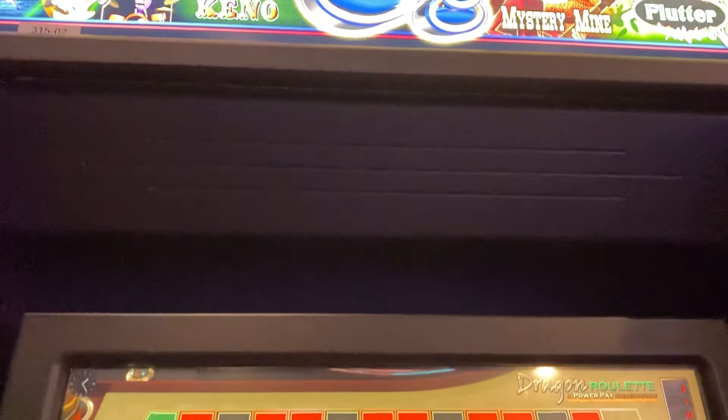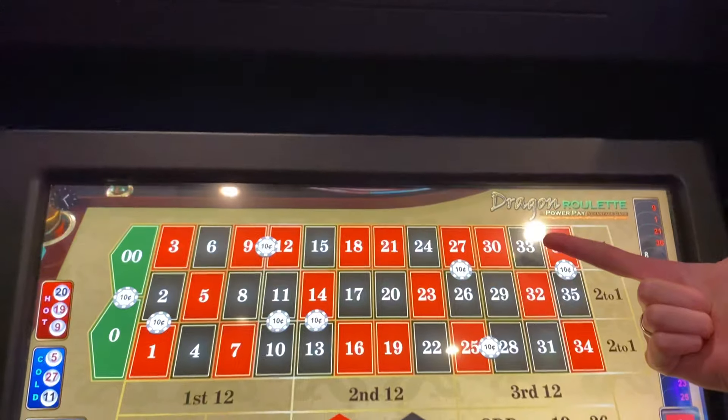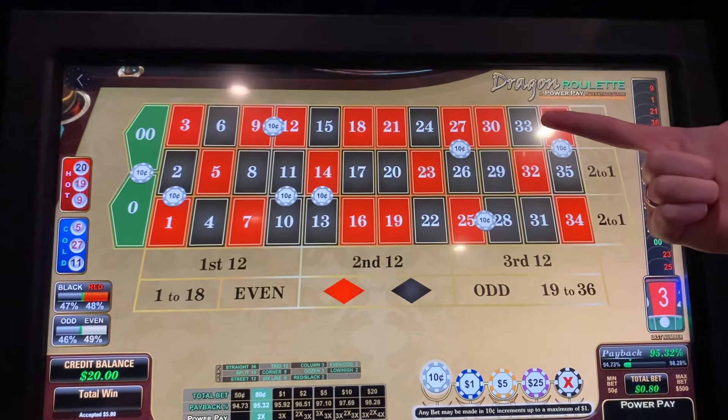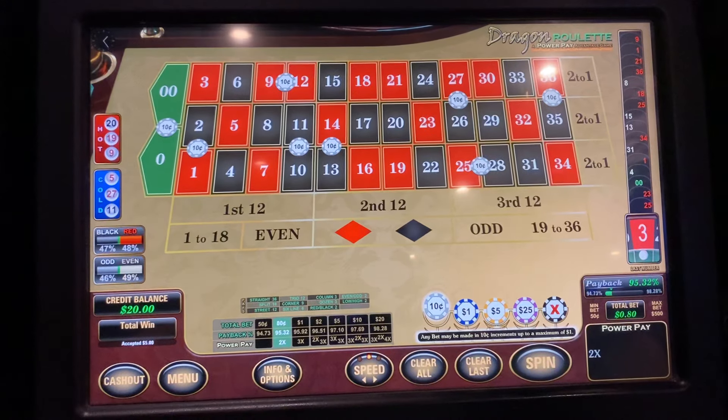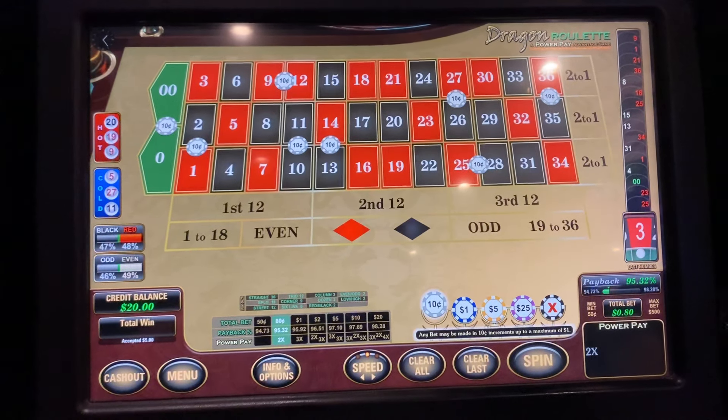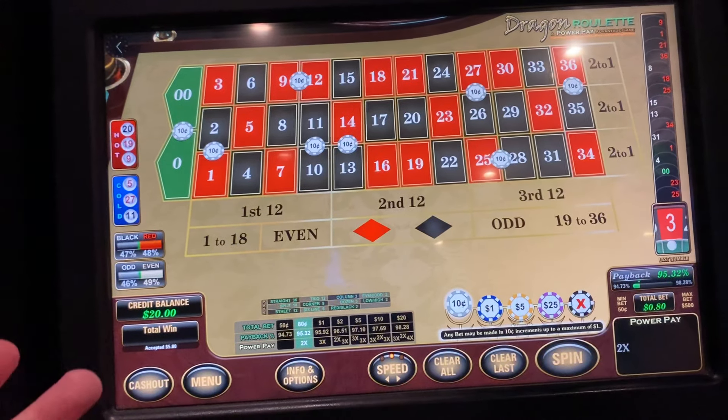What's up everybody, we're back at El Cortez hotel and casino. I've got my girlfriend here with me. We're back checking out this dragon roulette — this is the second time today. We tried the mini roulette twice, tried the dragon roulette, and we came out on top, so we're back at the dragon roulette.